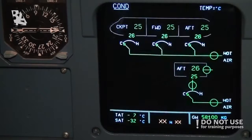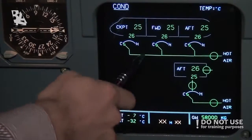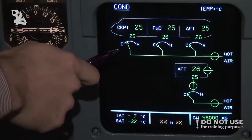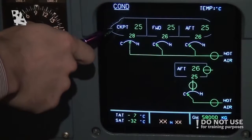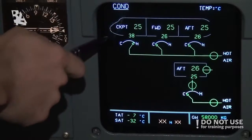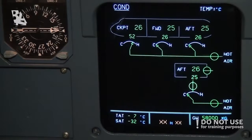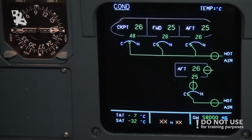Going to the conditioning page, we can see hot air coming in to all compartments. If we set the cockpit temperature to very hot, this valve is now starting to open, and hot air is coming directly from the engines into the cockpit. You'll see the temperature rising and what temperature the air coming into the cockpit is — so we're getting very hot very fast. We set it back to normal, and the valve is closed. In this way, we can regulate the temperature throughout the flight.